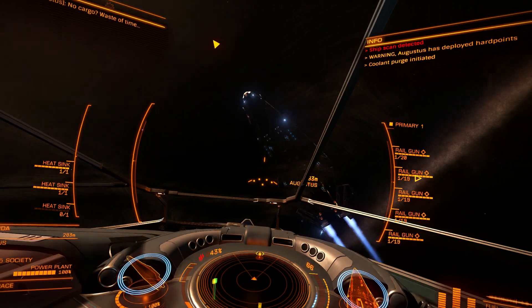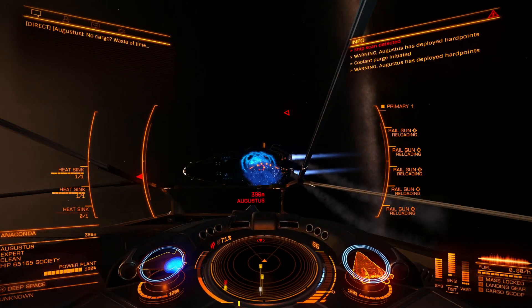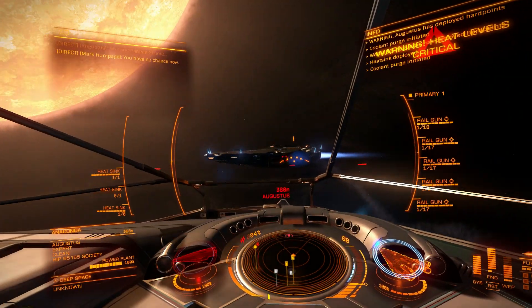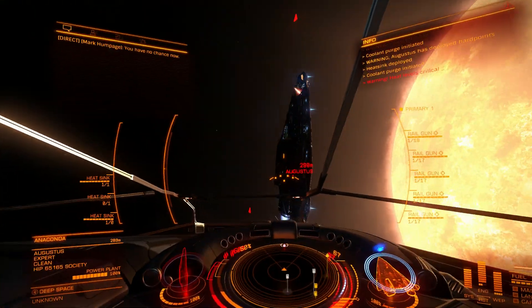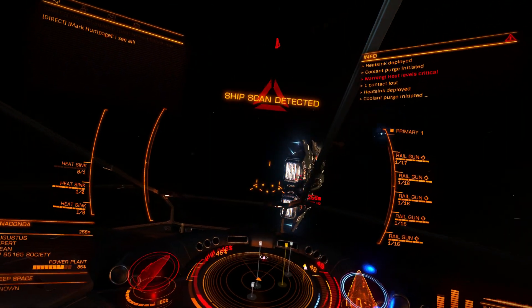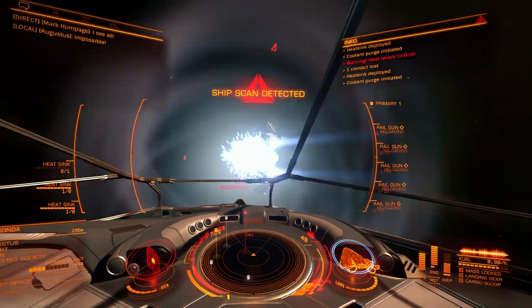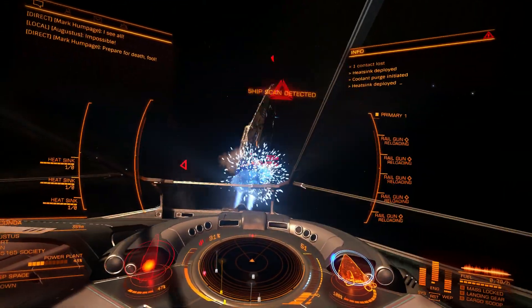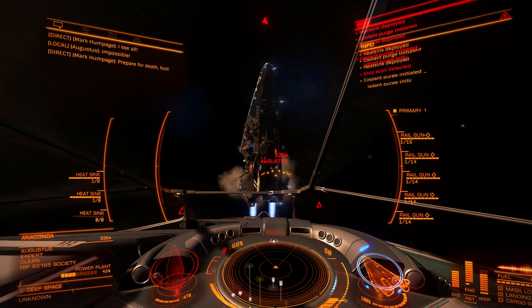The best setup would be four railguns and some weapon of your choice for finishing kills, or when you run out of ammo you can switch and still be able to fight. Let's try it against an Anaconda. The Federal Dropship is perfect for railguns because railguns are medium hardpoints and you can fit four of them. In the huge hardpoints, for best effect, you should have something different — a weapon without ammunition limits.